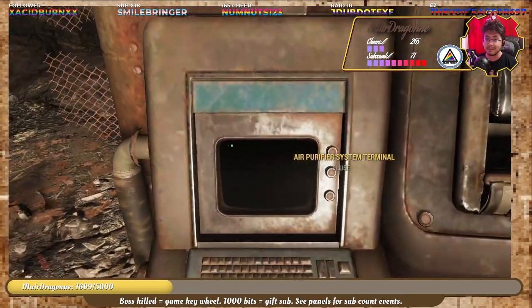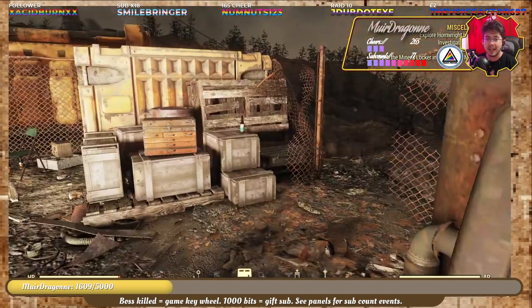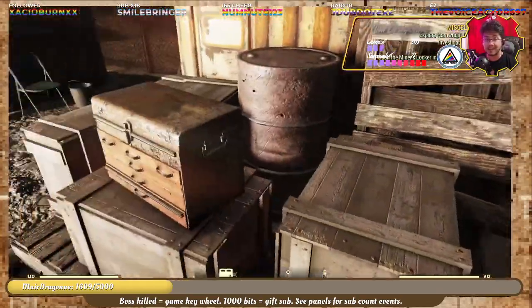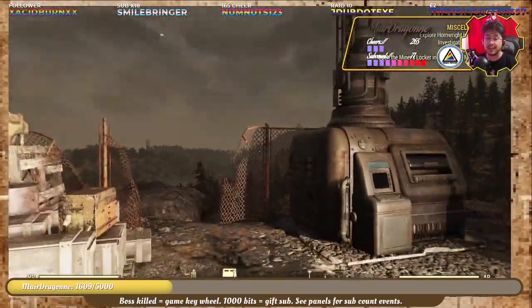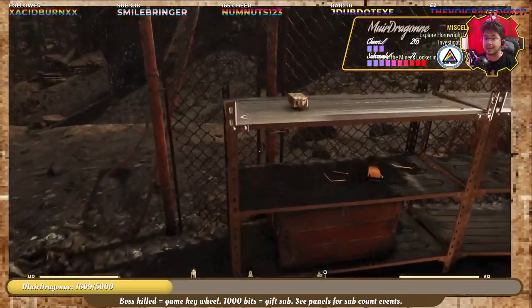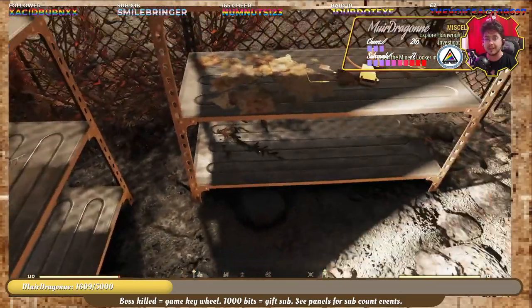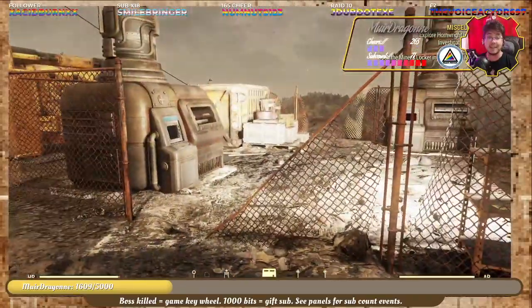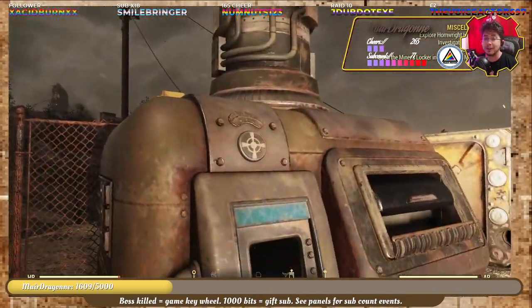None of the air purifier systems work — as you can see here: 'Air System Unavailable.' As far as I know, there are not any quests to get them working, although it would not surprise me if Bethesda have plans to make this a major quest as the game runs on. It would definitely be a good quest to go around the Ash Heap and turn on all of these air purifier systems. That would be a neat event or quest line, I think.